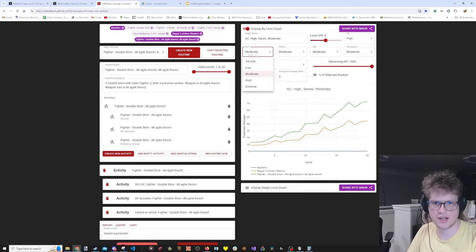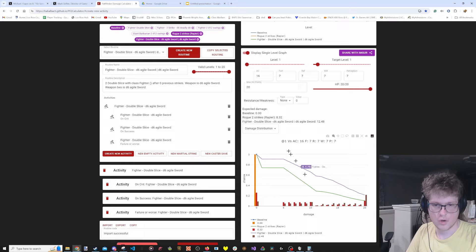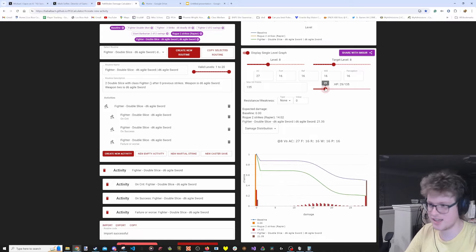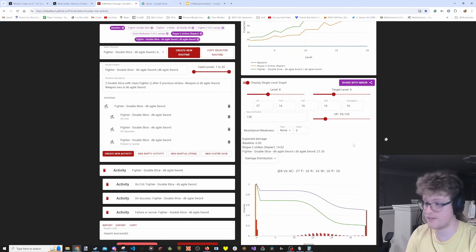If you want to change exact properties of these creatures you can use these sliders. It also has a single level graph where you can look at various levels and see how much damage they do, see the clusters of damage on hits and crits, get a histogram of how much damage you do on each attack, and set the HP of enemies so you can see wasted damage go away.